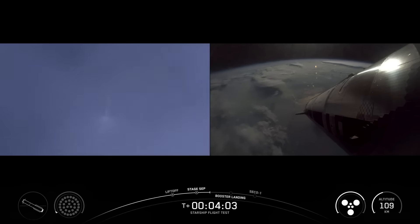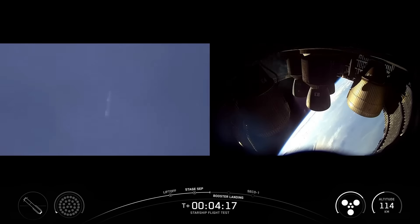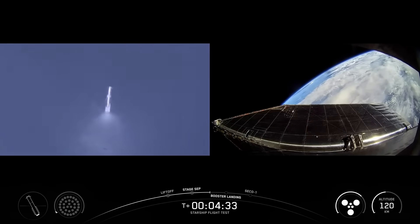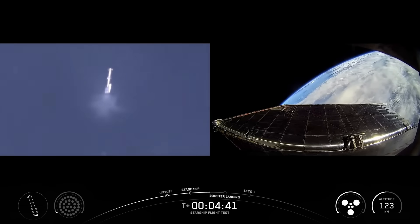You see the booster on the left-hand side of your screen, and ship with six healthy engines continuing its ascent to its planned suborbital trajectory. Everything going very well so far — Starship's ninth flight, now four minutes 15 seconds in. Great views from inside the aft engine area of ship, looking at those three sea level and three Raptor vacuum engines. The booster is doing its LOX dump — that liquid oxygen dump — because we don't need some of that liquid oxygen propellant in its tanks; we vent it out to lessen the booster's mass as it comes in.